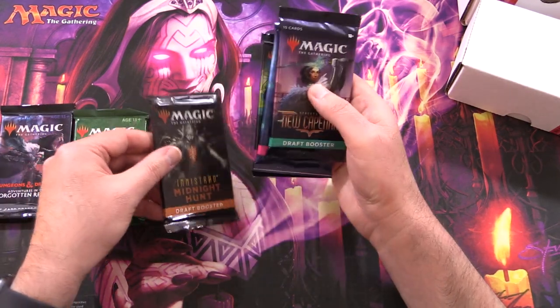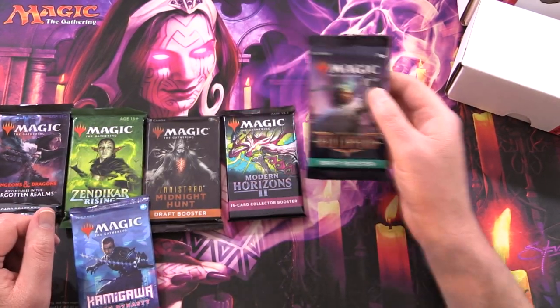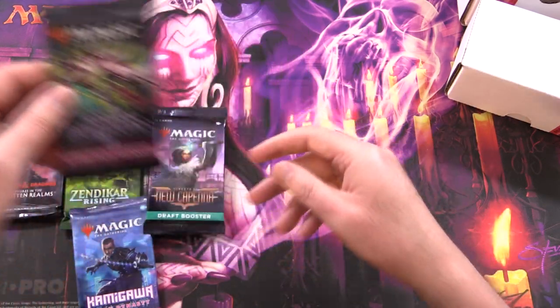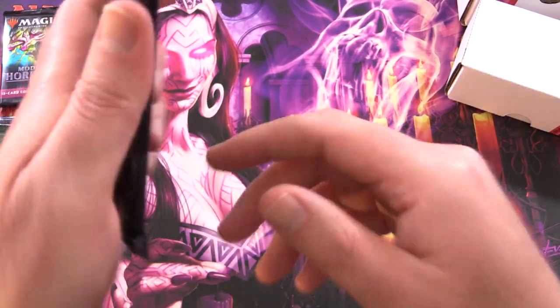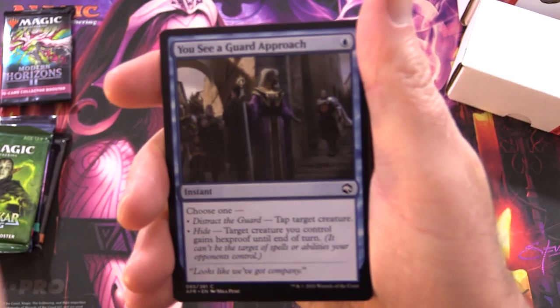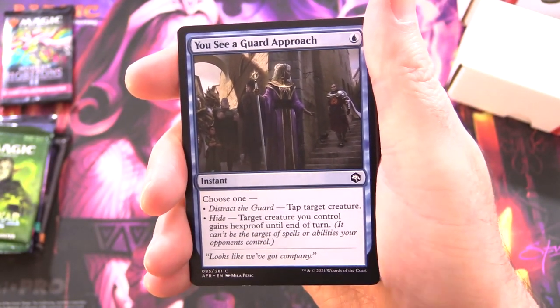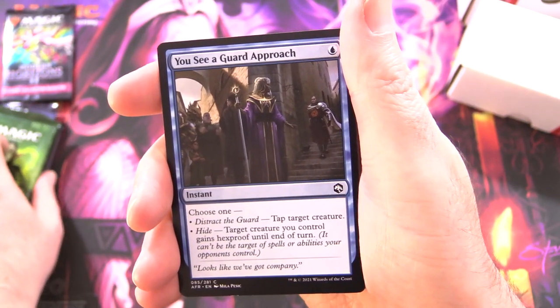So what do we got here? Dungeons and Dragons, Zendikar Rising, Midnight Hunt, Modern Horizons 2, Kamigawa Neon Dynasty, and Streets of New Capenna. Modern Horizons 2 collector booster — that is awesome, so we'll save that one for last and get to cracking. Chris does these Chaos Bundles fairly frequently on chaosbundles.com, and on his YouTube channel you'll see how he puts them all together. Link in the corner in case you've never seen his YouTube channel.